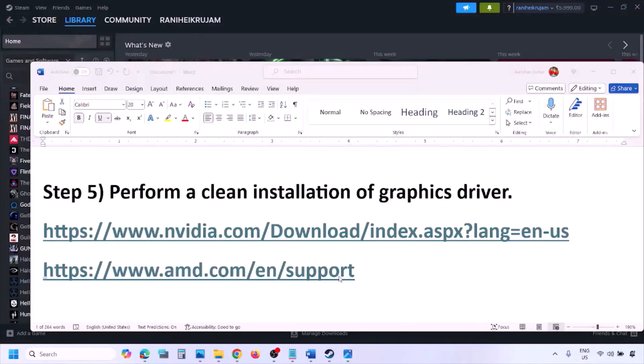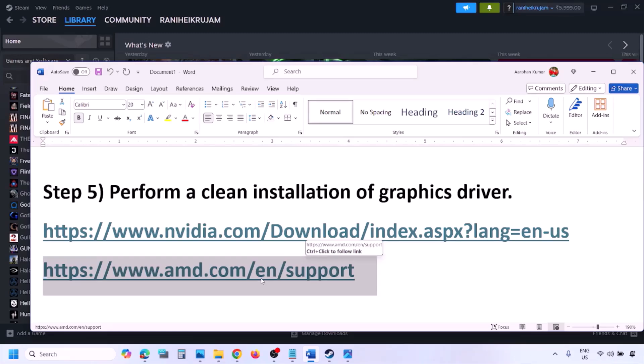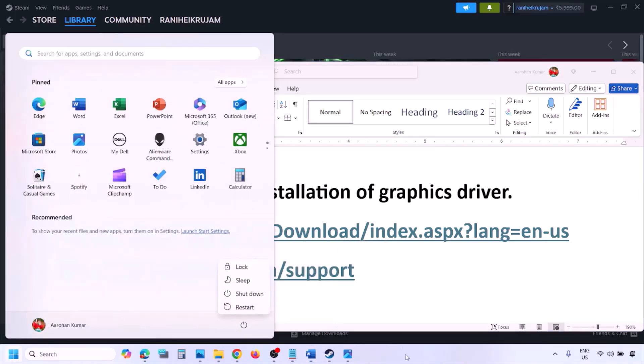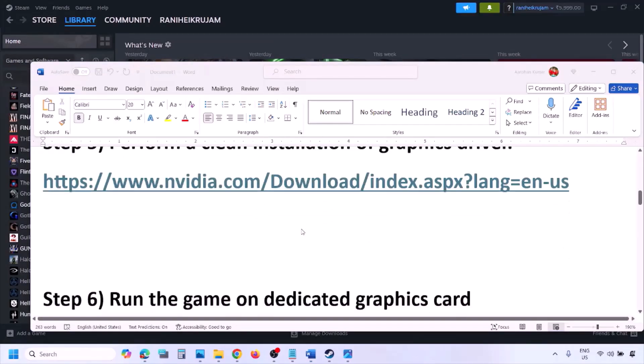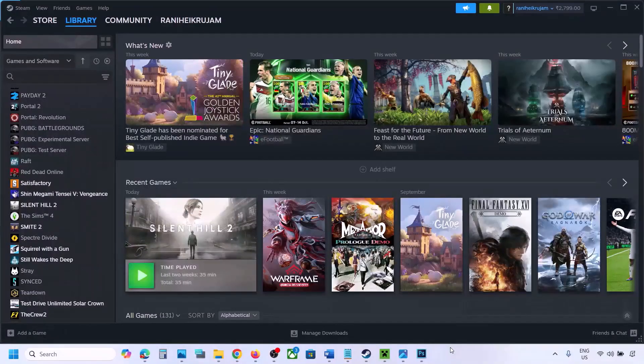For AMD card users, first uninstall the current graphics card driver from the computer, then restart your computer. Go to the AMD website, select your graphics card, download the latest driver, install it, restart your computer, and then check.